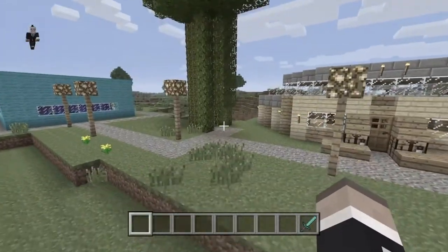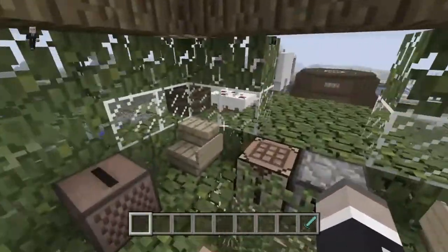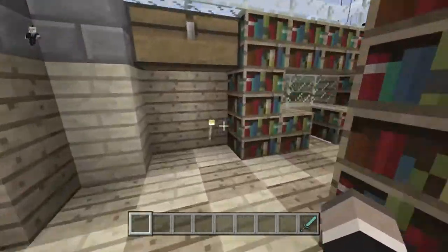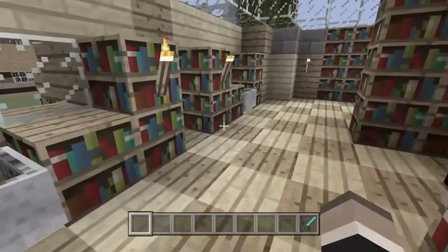Here is my jungle treehouse — come on up and hang out. Here is my library, my social library. We can come here and sit down in the minecarts and have a jolly time.